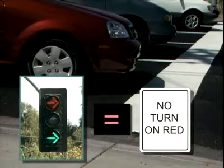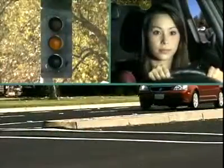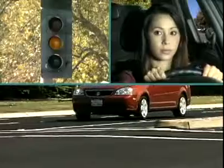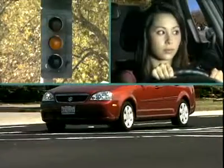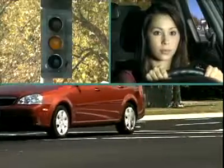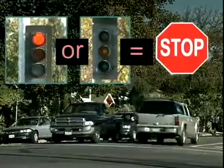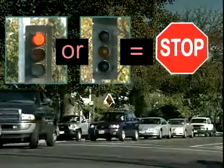Sometimes you cannot turn right on a red light. Whenever there's a sign or a red turn arrow, wait for a green light before turning right. A few other things you should know about signal lights: flashing yellow means slow down but don't stop — watch for cars on either side and enter cautiously. Flashing red lights or no lights at all, as in a power outage, are the same as a stop sign-controlled intersection.